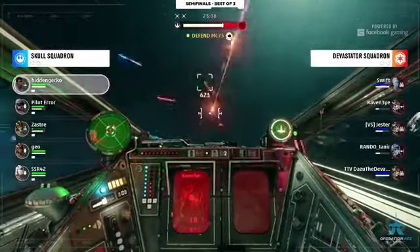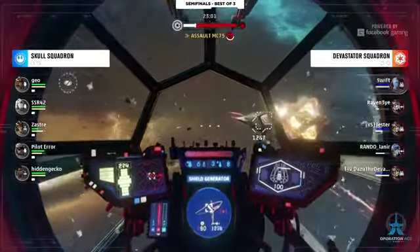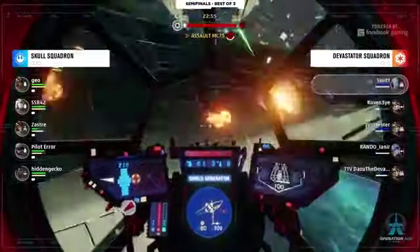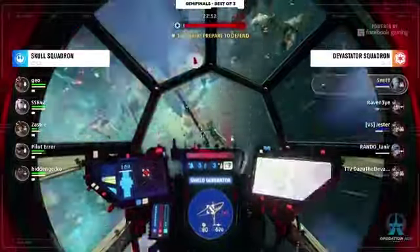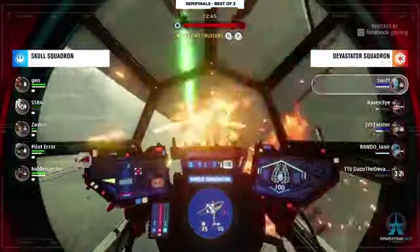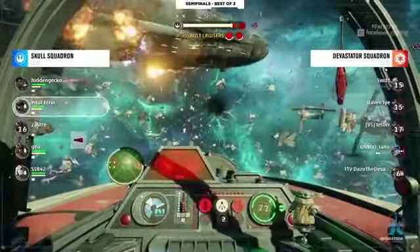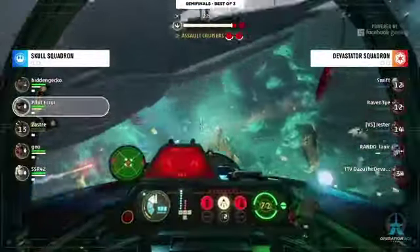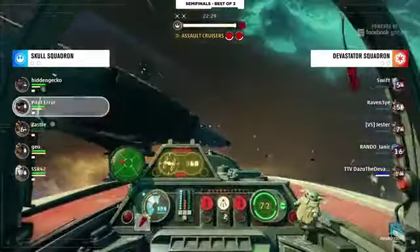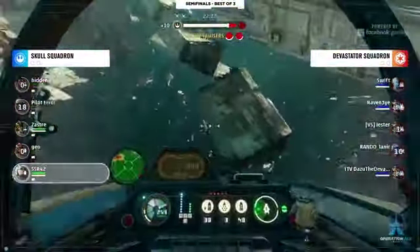Speaking of support, Raven Eye is being chased down, though he's not in that typical support ship — he did switch out for a TIE fighter. Still the three defenders remain and they're still on the attack, though morale is not entirely in their favor. I don't have the attack map open right now so I'm not sure what the subsystems look like, but it's a decent attack for Devastator Squadron — especially with both cruisers up, though shields are gone. This is going to have to be a pretty good attack for Skull because there's not a lot of room for error.